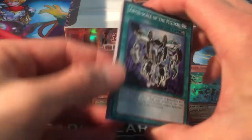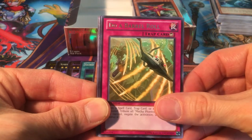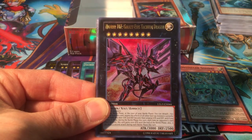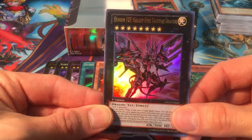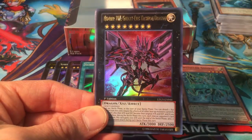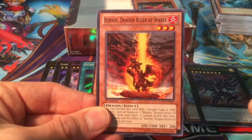Last pack — oh, another foil! Abyss Scale of the Mizuchi, Blizzard Falcon, Sonic Warrior, Shark Fortress. Do a Barrel Roll again — and what's this? It's an Xyz monster — it's Number 107 Galaxy-Eyes Tachyon Dragon! Three ultras out of this box — nice. Already have a lot of this guy, but you can't complain when you pull three ultras out of a box. Would have liked to see Scramble Scramble though. Fire Formation Kyo, Brotherhood of the Fire Fist Wolf, Burner Dragon Ruler of Sparks — that's that.